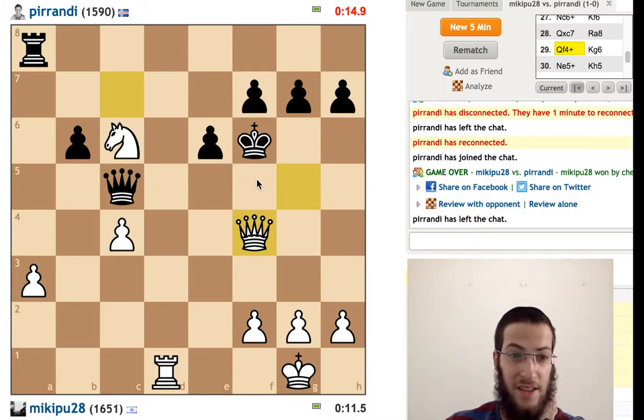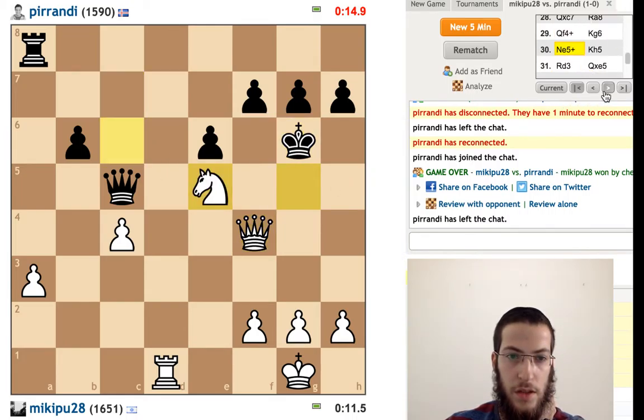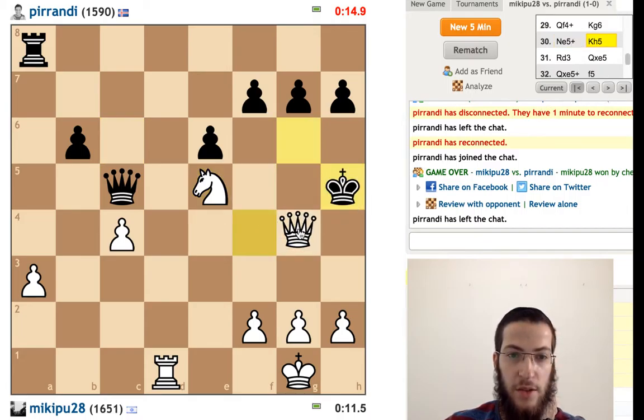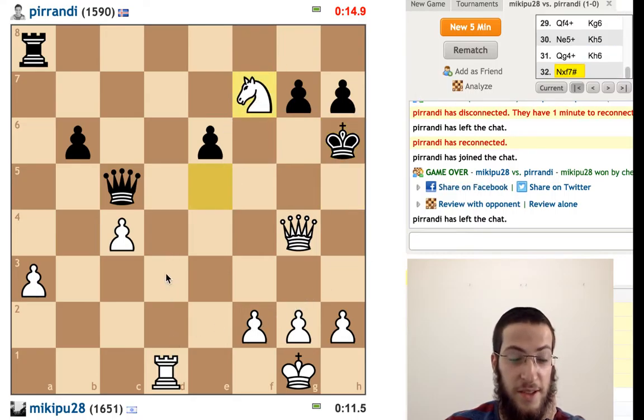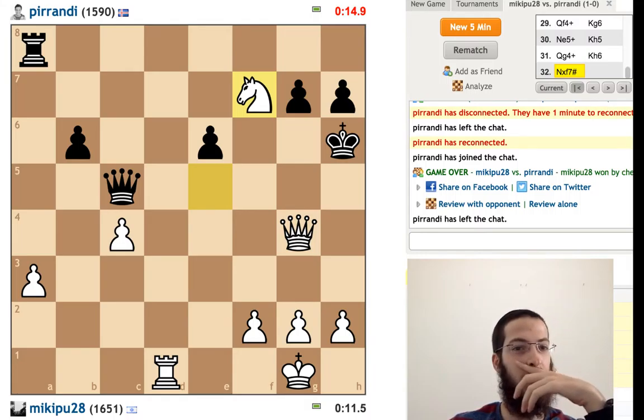I thought queen f5 was necessary. Over here he just proceeds, but over here I actually had mate in 2: check and there. This was a mate, but rook d3 I guess continues the game. Anyways, great win! Thanks for watching, guys.